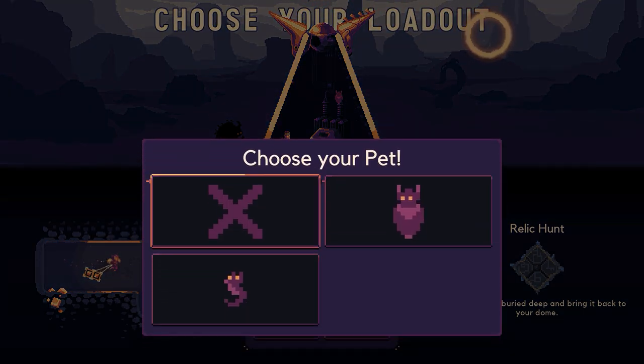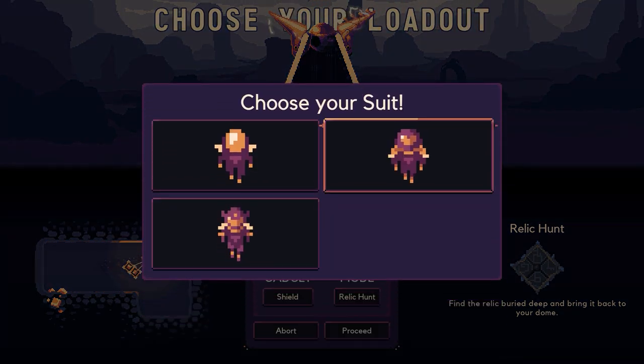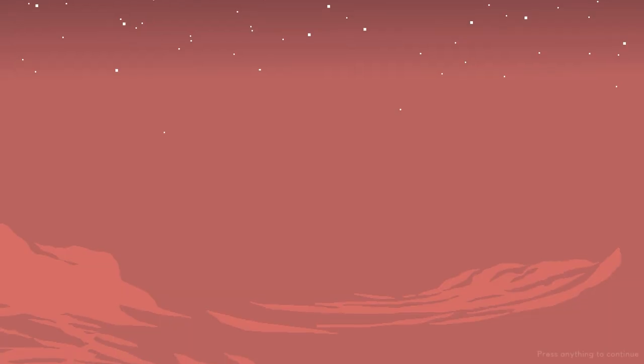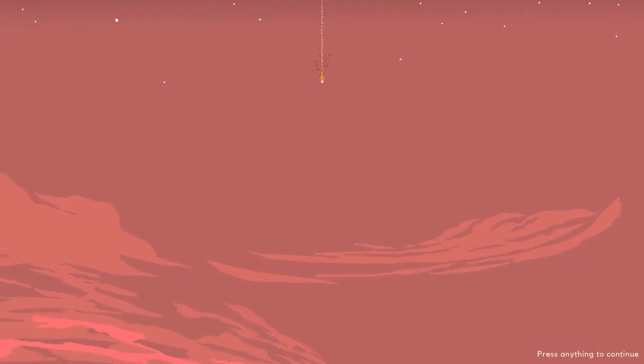So we're going to go back and we might as well change our pet and maybe change this suit — why not? Standard shield mode I think. Let's just proceed to the run and see what this has to offer.